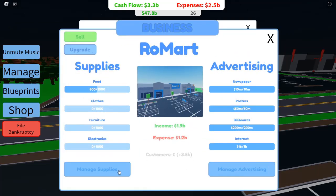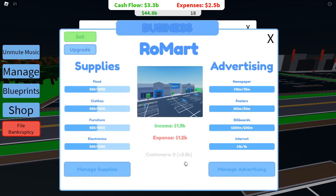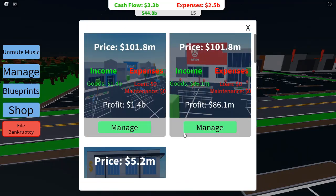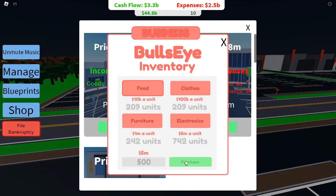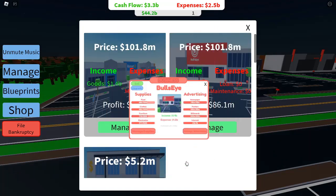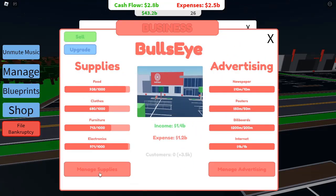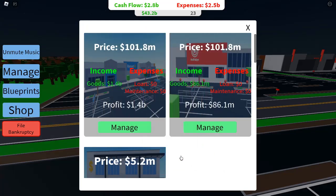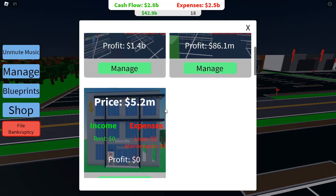Let's experiment. By increasing the internet budget to 10B, we're hoping to see a boost in profits. However, things don't always go as planned in the world of business. After increasing the internet payment, our new income is 12.4B, but our expenses have also risen to 11.1B. Now, instead of the 2.3B profit we had before, we're only gaining 1.3B. Understanding the balance: less is more. Sometimes, spending more on advertising doesn't necessarily lead to higher profits. There's a 1B difference between setting your internet budget at 2B versus 10B.